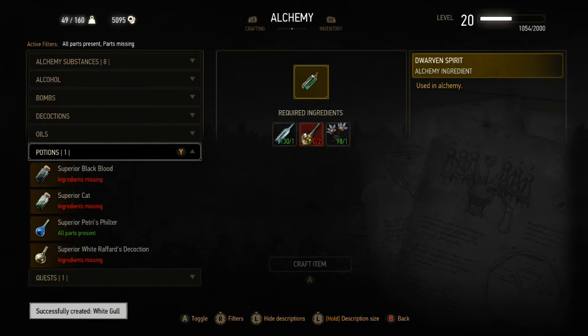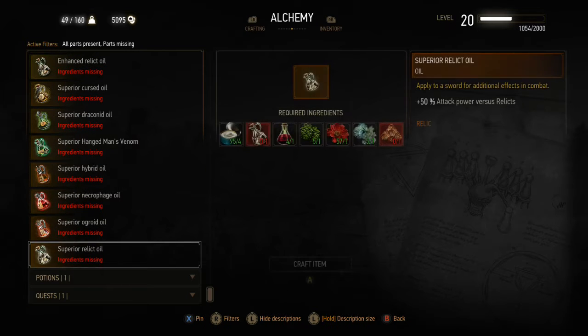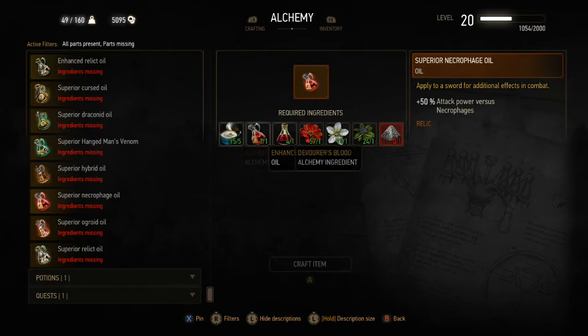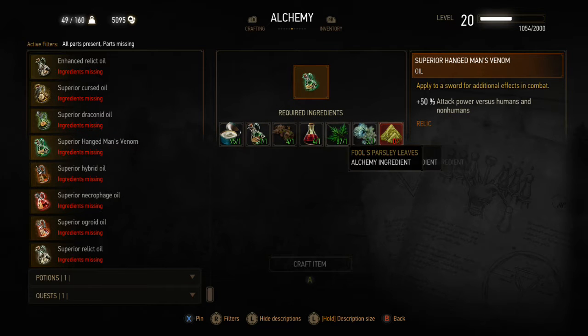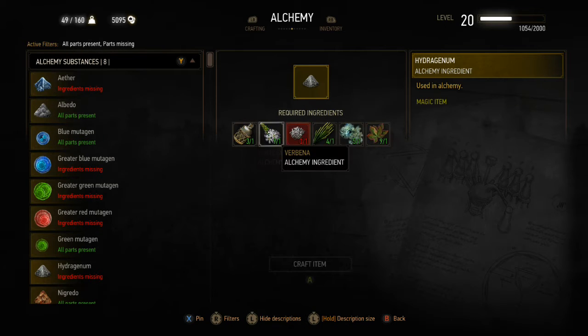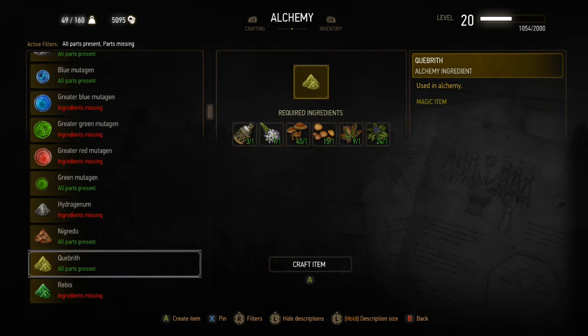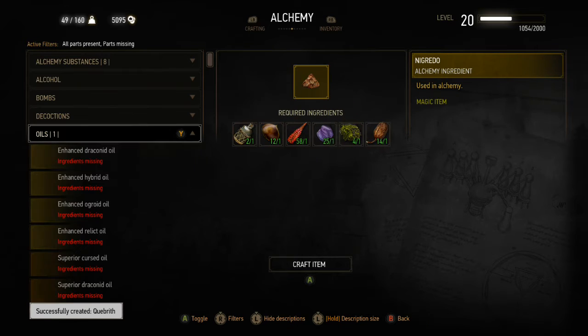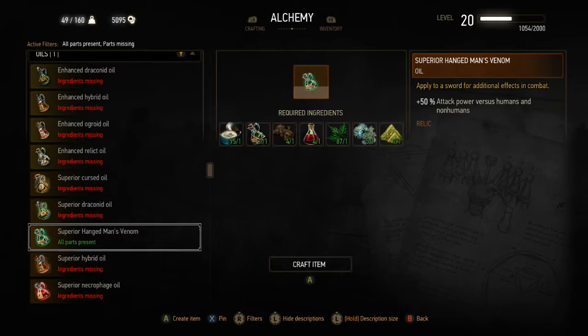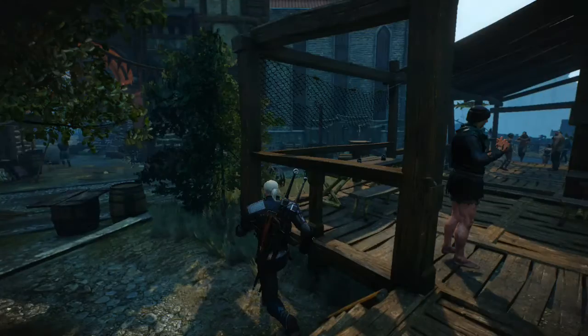I'm not really interested in the Superior Petri's Filter. We need to make Hydrangem for the Necrophage Oil, and Quebeth for the Hangman's Venom. I can make Quebeth — let's go ahead and make that. At least we'll be able to craft the Superior Hangman's Venom. So now we need to hit up some more bars for more ingredients, or we actually need to see an Herbalist to buy some of those seeds. We are headed to the Herbalist.